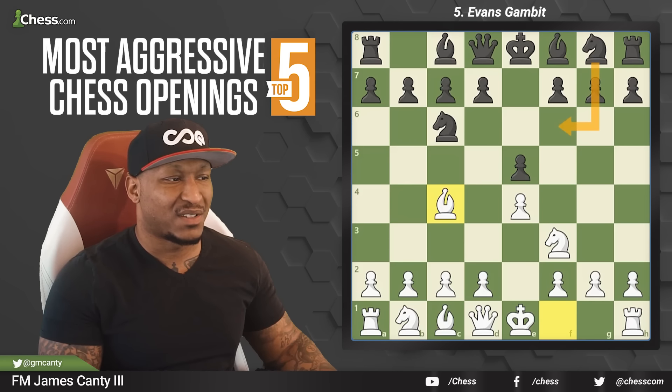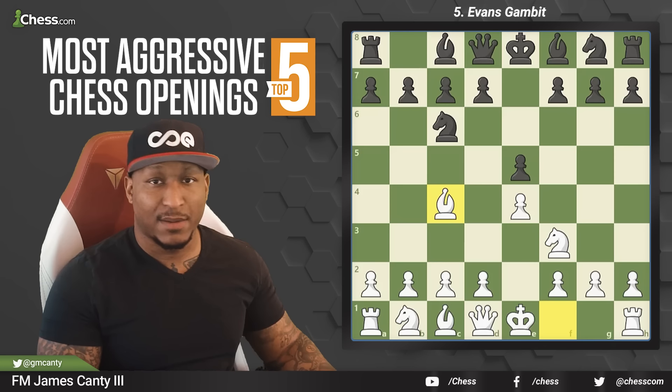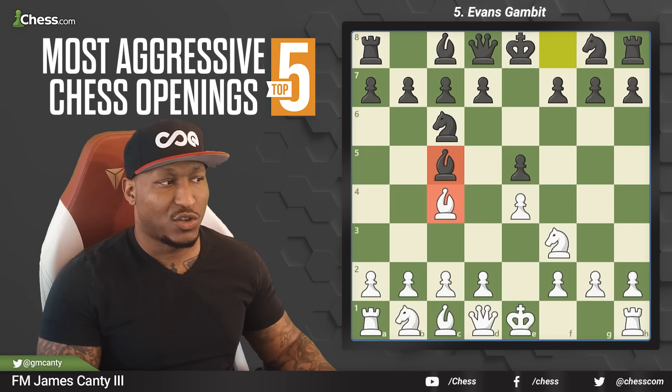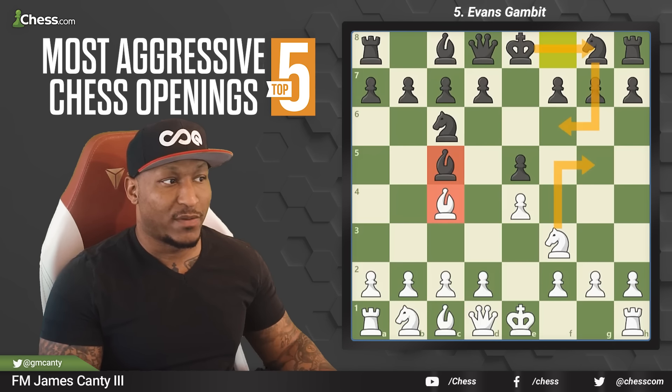Black can't really play knight f6 because after knight f6 they run into the fried liver with knight g5, so they really don't want to go down that line. A lot of times you'll see bishop c5, doing the same thing you are — developing. Then I'm going to move my knight so I can meet knight g5 with castling, and if you give up two for one, I'm going to be better there with the black pieces.